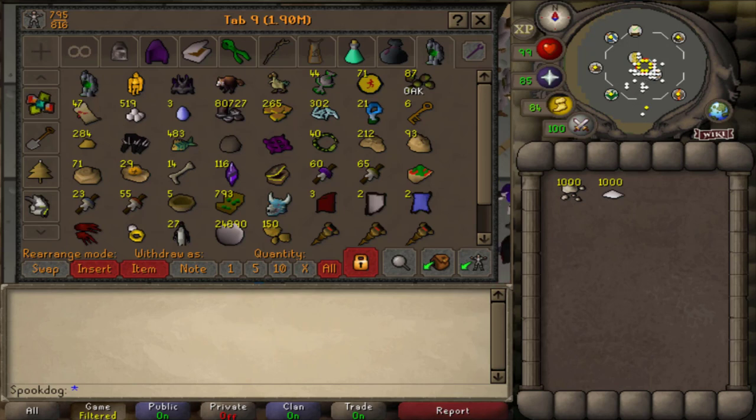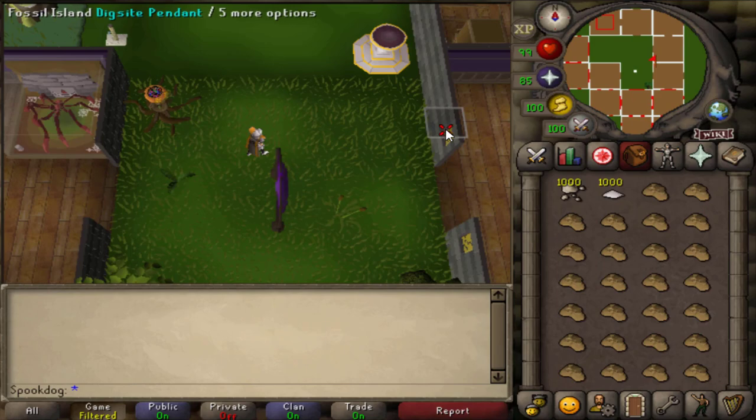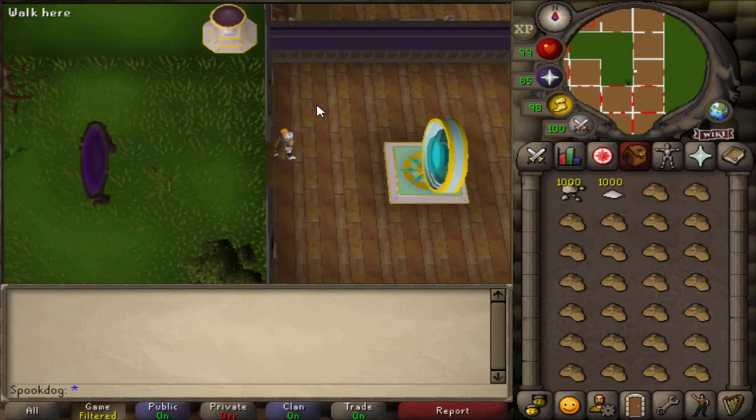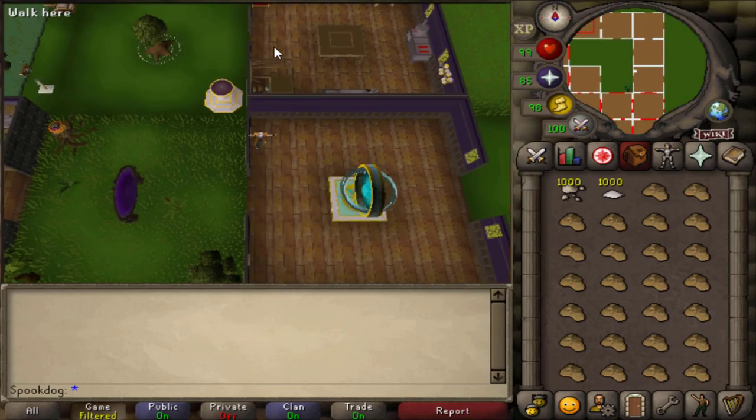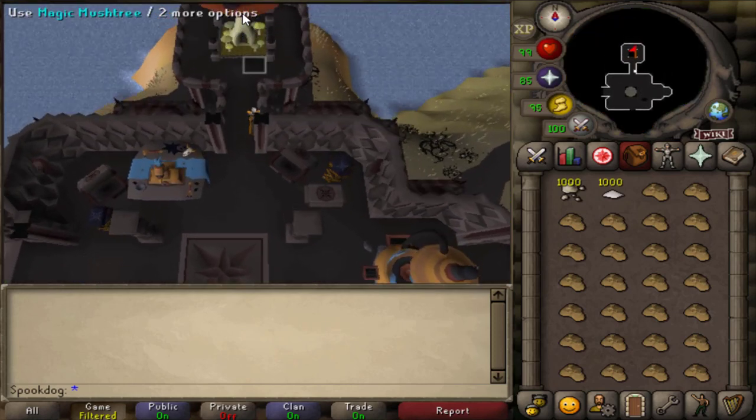I have some fossils in my bank that I've saved up. I recommend having graceful or weight-reducing armor because you do run a bit, but you can restore your run between trips so it's not really a big deal. You'll also want some kind of teleport to Fossil Island and a teleport to a bank unless you're using the fossil storage. I'm just using my construction cape for the house teleport. It's good to have as many inventory spots as possible for your fossils.